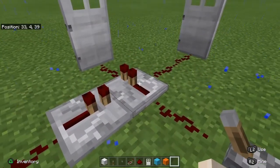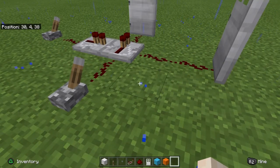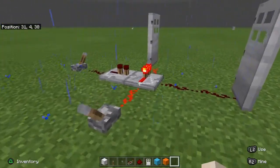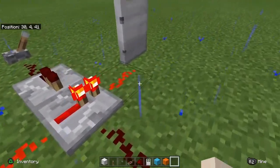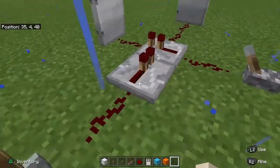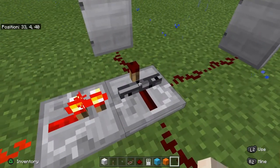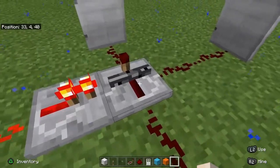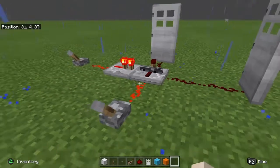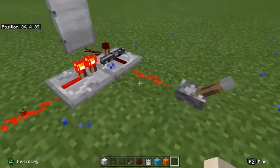This door lock system is built on what I like to call the repeater lock system — the name is self explanatory, it literally locks a repeater. When I turn on this power source here, the repeater is on and it will leave the door open. However, when I turn this one on, it locks this repeater with bedrock somehow — I am questioning that — and then all power is blocked.